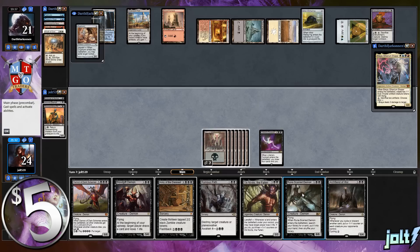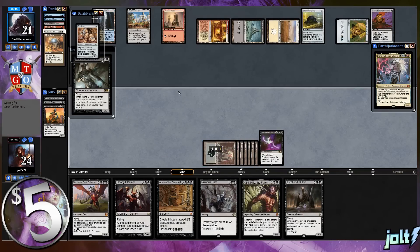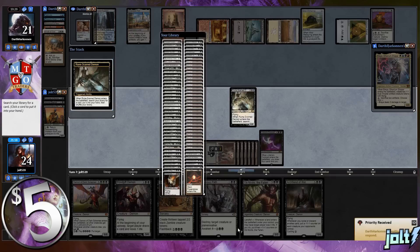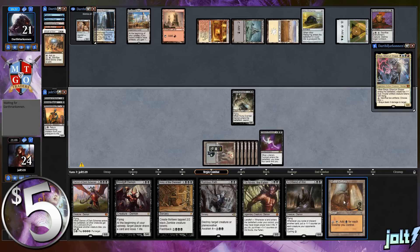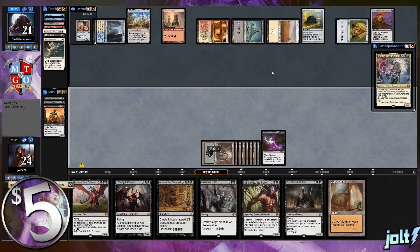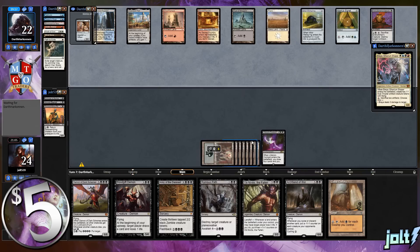We could go for Blood Gift Demon, but to really open up our mana, let's go for Rune-Scarred Demon and search up Cabal Coffers. With Coffers, tapping down two swamps gives us seven total mana next turn - an additional swamp makes it around thirteen to fourteen mana next turn. That makes it a lot easier to get these expensive demons out. We're getting down to a key turn.